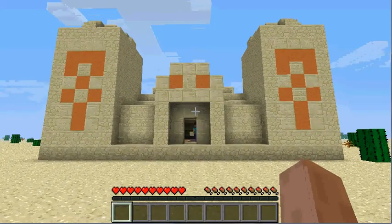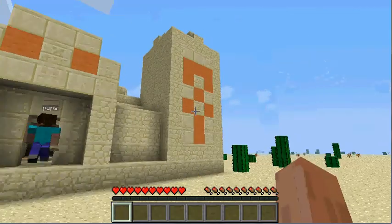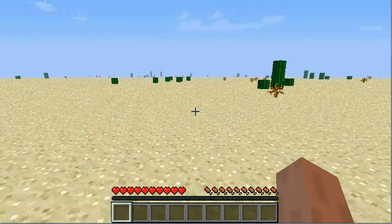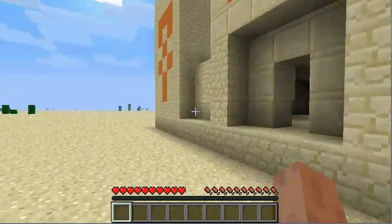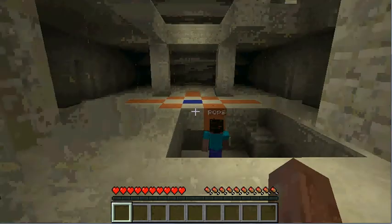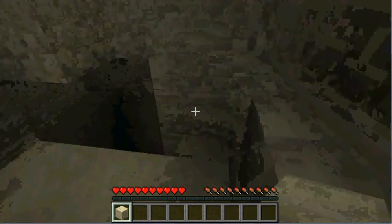Hey guys, what's up, Accordion Pops here. We're back in Minecraft playing in a super flat world of desert — just totally desert. We're gonna show you guys how to survive here. Some of you probably know already, but for those who don't, we're the guys to show you. We were lucky spawning next to a pyramid.